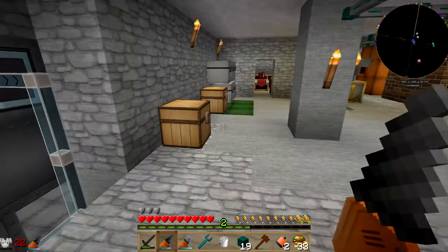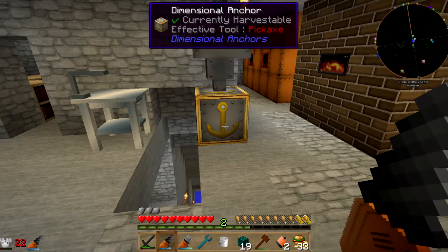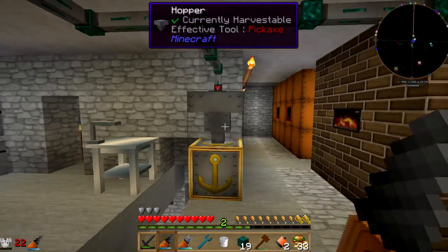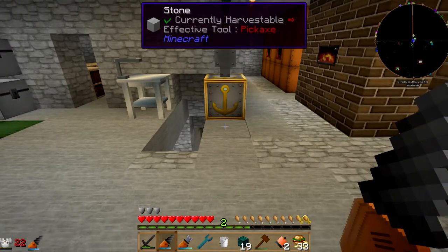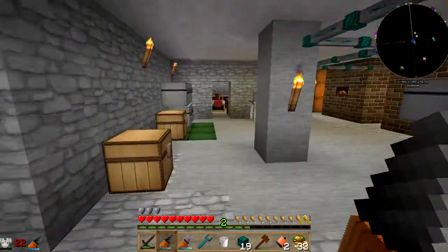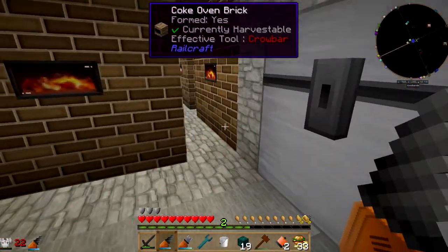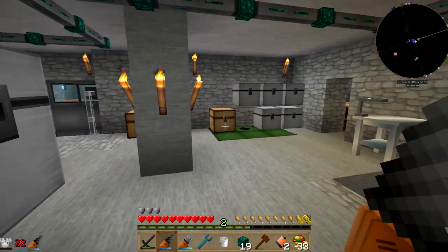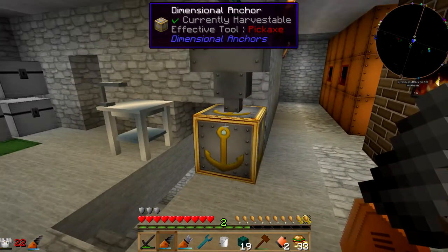That way this place is running when I am not here. It's only set to one chunk though, and I'm not sure that one chunk is enough. I really need to look up how this stuff works. I don't know if it's the chunk it's in, or a chunk around it. I know one chunk isn't big enough to reach everything, but I don't know if it's a single chunk or if it's the chunks around it. Plus, when things are moving from one chunk to another, sometimes that'll keep chunks loaded. But it's a start.